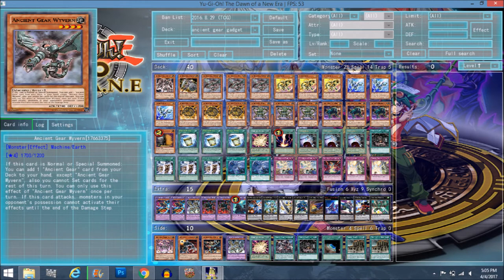We run three Ancient Gear Wyvern. When it's normal or special summoned — which is why we run the gadgets — you add an Ancient Gear card from your deck to your hand, except another copy of itself. The catch is you can't set cards for the rest of that turn. It's a fair trade; he's pretty much like Stratos but he hinders your play slightly. Make sure you set your cards before you summon him that turn.